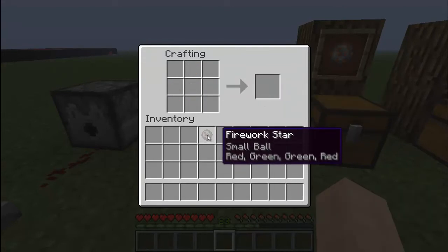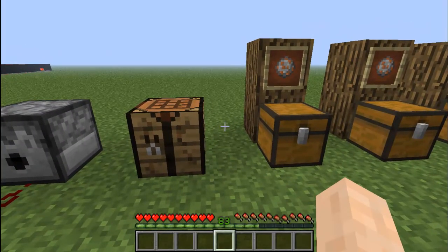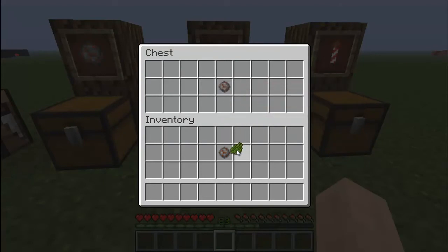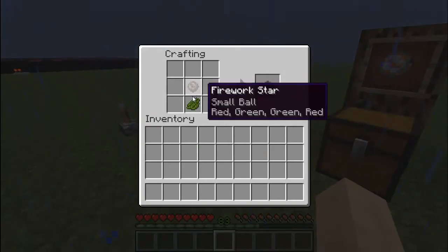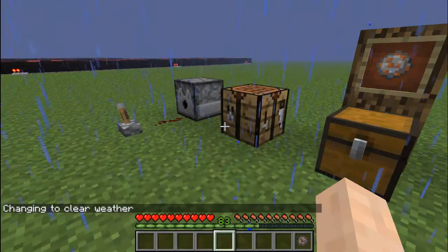This is a small ball — I'm not sure if there are any bigger ones or how you'd make them. You'll notice under it it says "red, green, green, red" — that's the order I put the dyes in. Next, you can combine the firework star with another dye, which changes the color it fades to after. If I add green, it'll say "small ball, red, green, green, red, fade to green" — you can change those to anything you want.